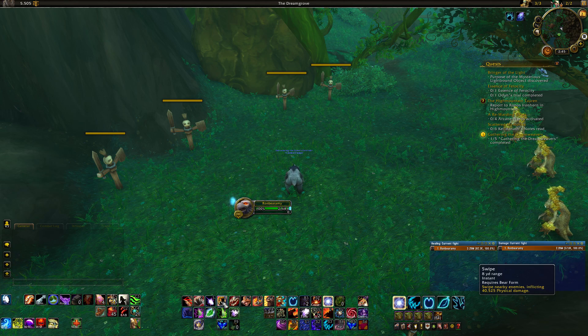Swipe is your filler — very simple, instant, free, and you can spam it for a little AoE damage around you. Maul is an ability I don't really recommend using a lot. It costs rage, has a very short cooldown, does small damage, and is kind of a rage dump, but it's not very useful when you're actively tanking.